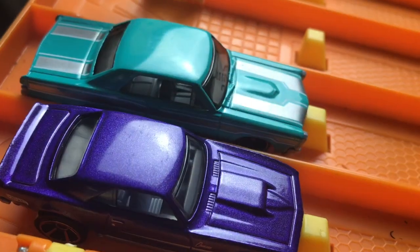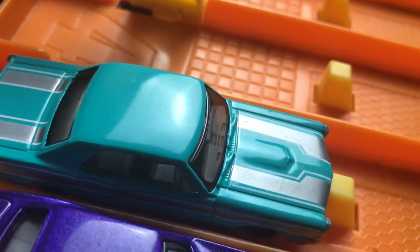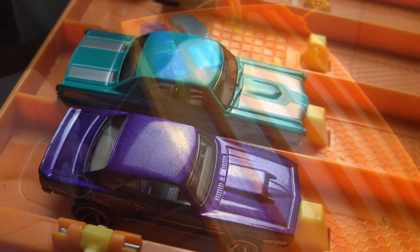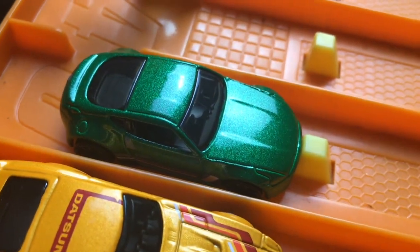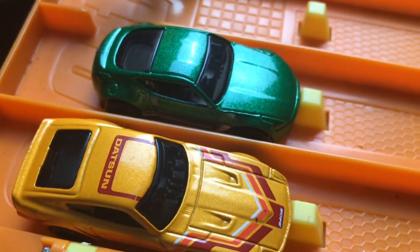It's time to get round number two going. We've got the Pontiac GTO and the '68 Copo Camaro — let's see which one of these guys will move on. Next up, the Nissan 370Z and the Datsun 240Z are about to go head-to-head.